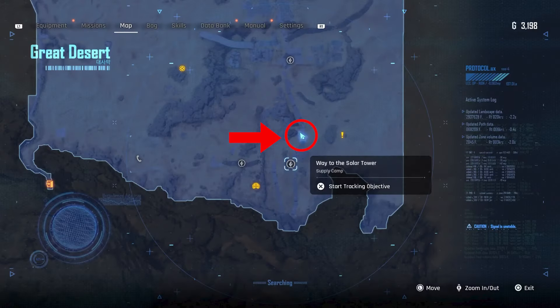Now head to the bottom right side of the Great Desert where the shrine is located in between these destroyed buildings.